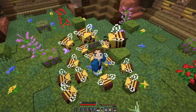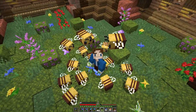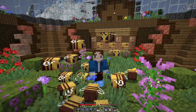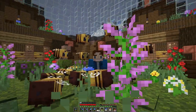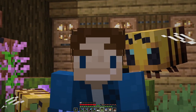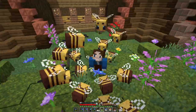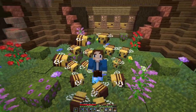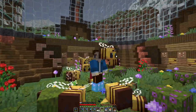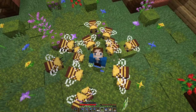Good day everyone, my name is Whistler and welcome back to the 1.18 Survival Series. I hope you're all having a wonderful day. I'm starting this episode back in the bee dome with all of my bees. I'm very happy that I've got this bee dome now, because it's supplied me with all of the honeycomb I needed to wax all of the copper in my world. It's just great that I've been able to get that copper into its own little oxidization stages.